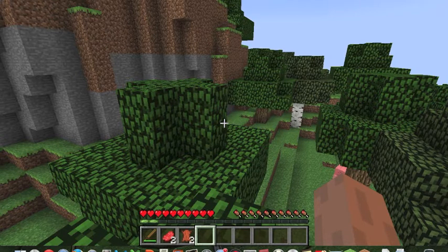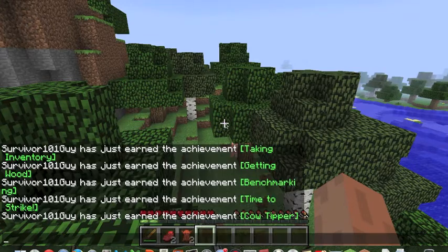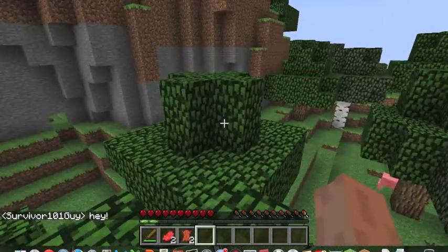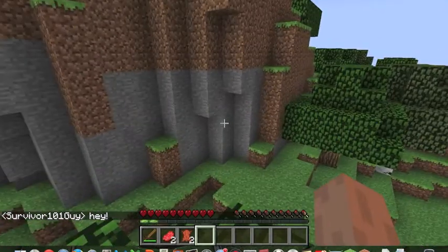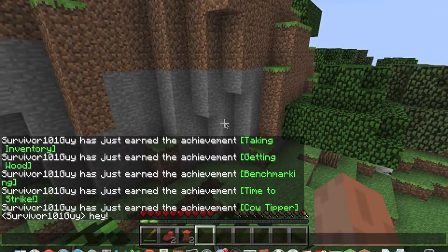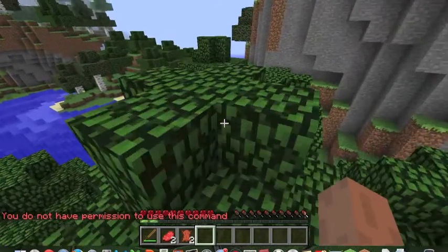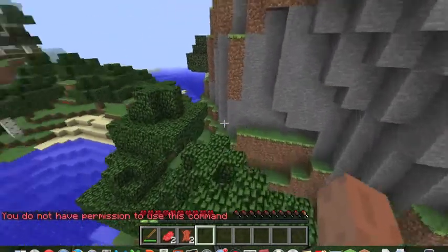Press T on your keyboard to open the chat. You can type messages to friends if you're on a server or in the same world. You can also press slash to enter commands like '/gamemode 1', but that won't work unless you have cheats enabled.